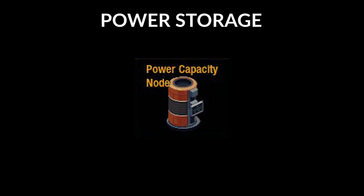Power capacity nodes provide power storage. Think of these like large batteries for your ship that will keep power flowing if your power generators temporarily stop producing power for whatever reason.